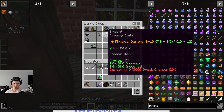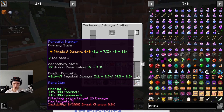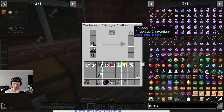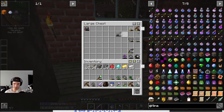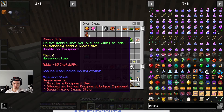There we go. So salvage — let's try and salvage something. What do we have? Can it salvage broken weapons? Let's find out. Wait, does it have to be all up and down? Oh wait, there we go. What is this going to give us? We don't need any of this, so we're just going to go ahead and pop all of them in there.